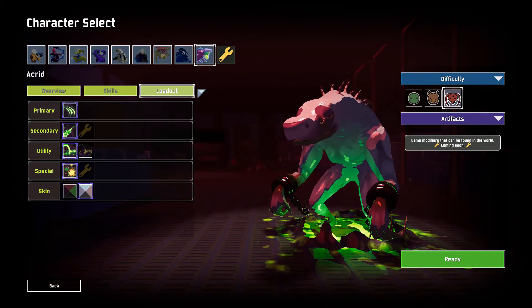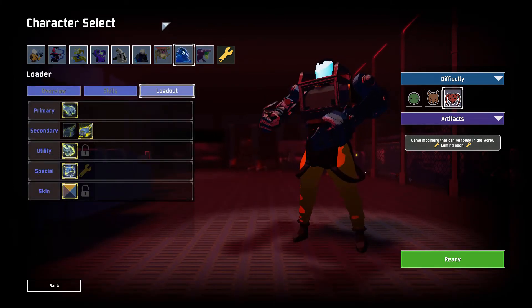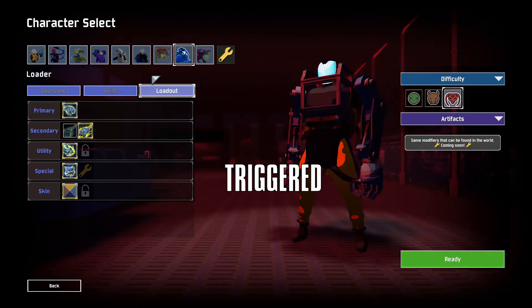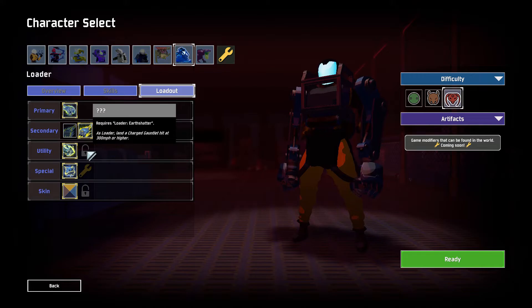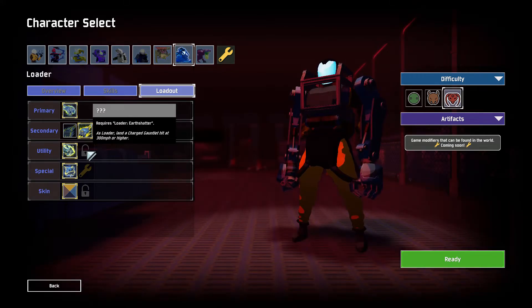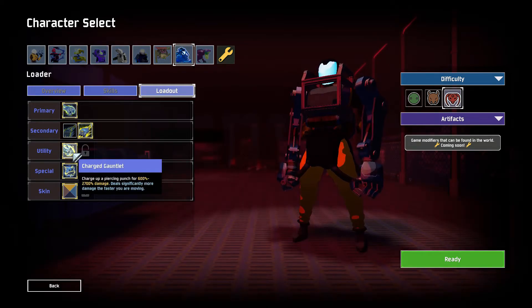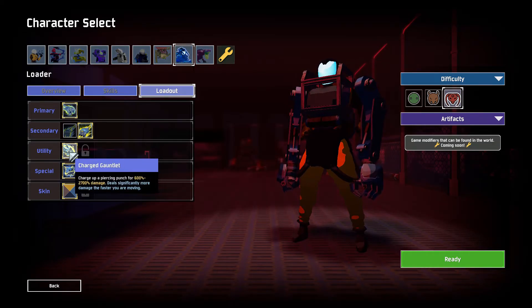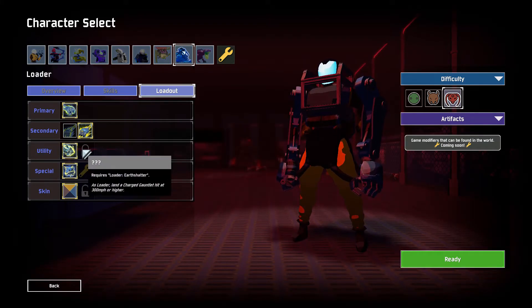The only thing that really changed about anyone above number 5 is the Loader - she got a new utility skill. I haven't really played Loader yet. I don't really need to unlock the skill; it's basically just a better version of Charged Gauntlet. It does a little bit less damage, but it does it in AoE, so you'll get more damage once there's two enemies next to each other. If it's only one enemy, Charged Gauntlet does more damage; if there's more than one, the Thunder Gauntlet will always do more damage. So that's the only change - it doesn't mean she's going to rank higher on the tier list though.